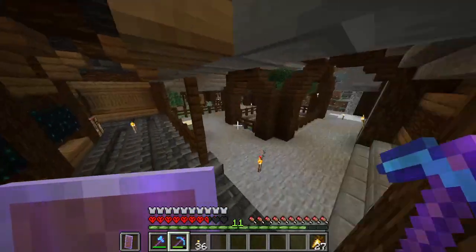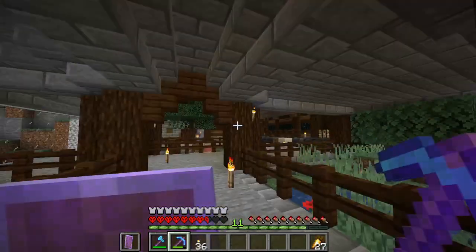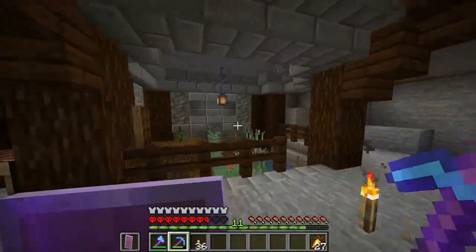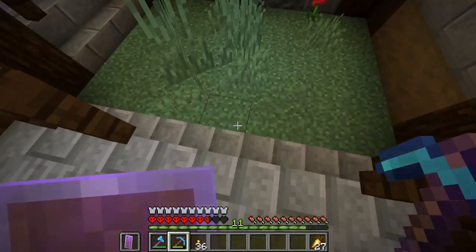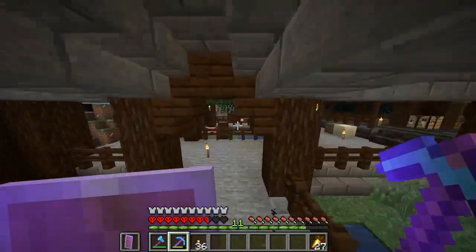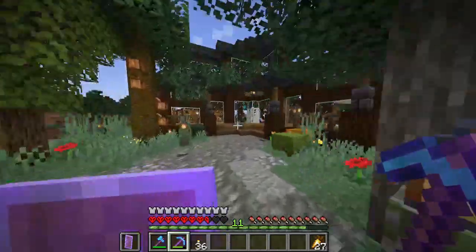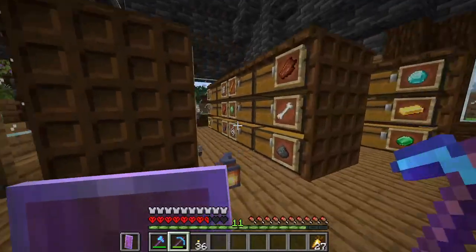In the last episode — if you haven't, go watch that, it was so much fun — we went and got some llamas and you saw them in the house: Timmy, Tommy, and Finnick. I did expand this hallway a little bit more. In here I'm gonna put a horse, a donkey, and a llama, and over here is gonna go wolves. That's what we got to go get today. We need a donkey, we need a horse — not Archibald — and then we can breed those to get a mule, and then we can get some wolves.